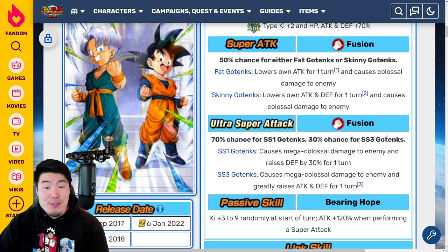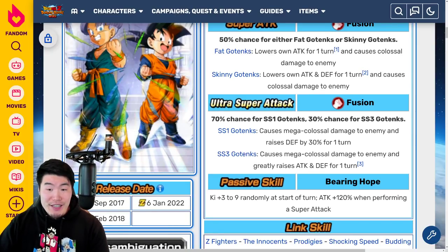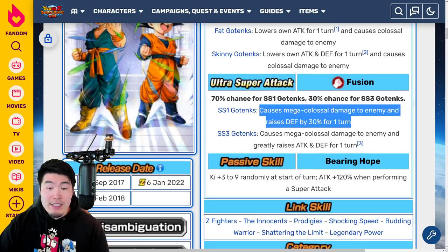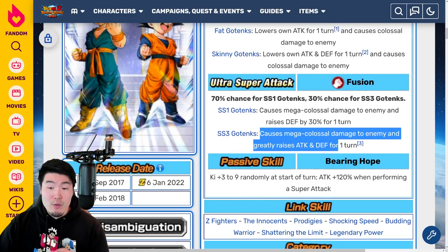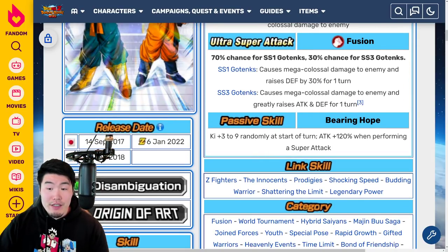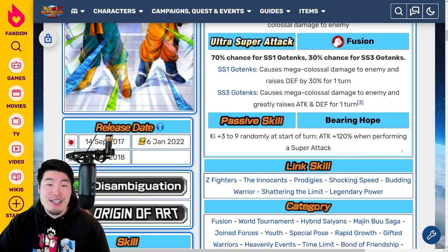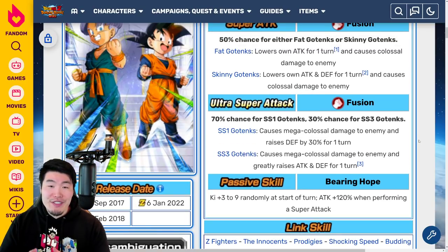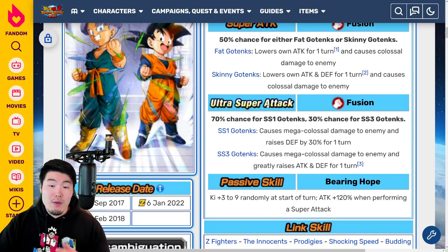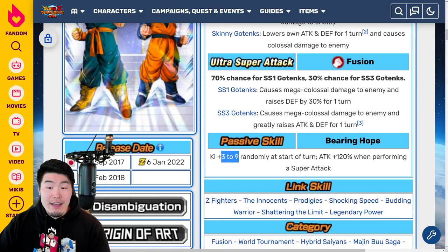For Fat Gotenks, it lowers own attack for one turn and causes Colossal Damage. And then Skinny Gotenks lowers Attack and Defense for one turn and causes Colossal Damage. For the 18-ki Super, there was a 70% chance for Super Saiyan 1 Gotenks and a 30% chance for Super Saiyan 3 Gotenks. Super Saiyan 1 Gotenks causes Mega Colossal Damage and raises Defense by 30% for one turn, while Super Saiyan 3 Gotenks causes Mega Colossal Damage and greatly raises Attack and Defense for one turn. The passive was Ki plus 3 to 9 randomly at the start of turn, and Attack plus 120% when performing a Super Attack.